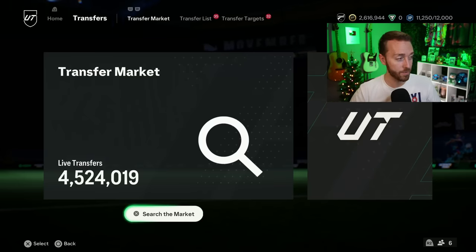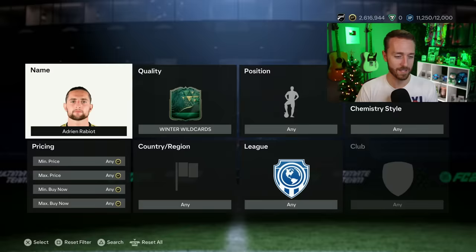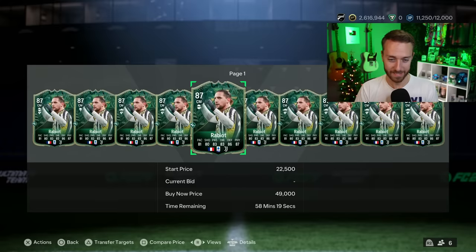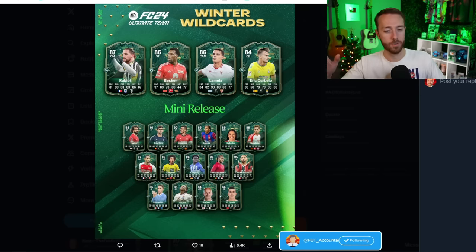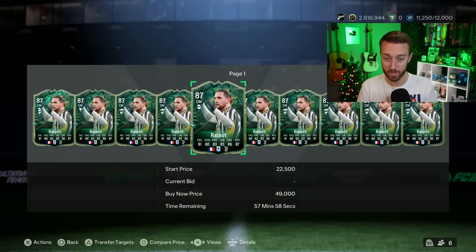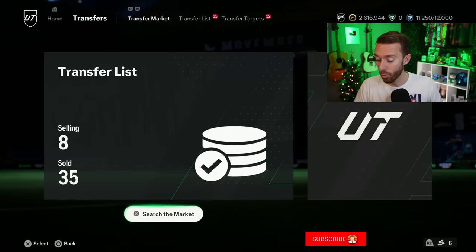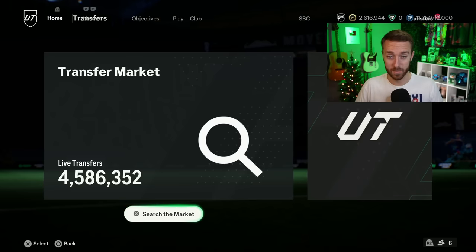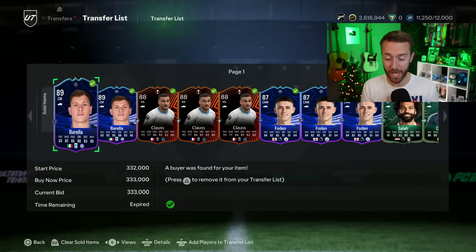Yesterday we also had a mini release of cards put into packs. It was a pretty average mini release — Rabiot is the most expensive card at 40,000 coins. It was Rabiot, Becker, Lamella, and Curbelo. Lamella's card is not that bad — 90 passing, 89 dribbling, center attacking mid, Incisive Pass play style plus. Rabiot's card isn't that bad either, but he's already dirt cheap because so many people have already evolved him multiple times in different evos. There was a leaked Mbappe Winter Wildcard but I don't know when or if it'll appear.